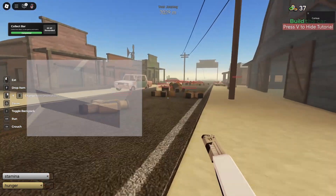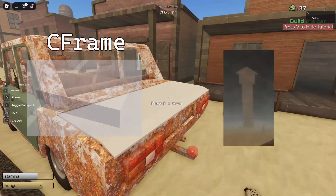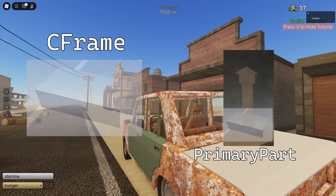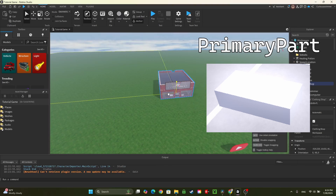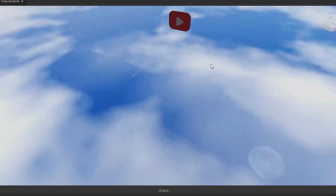How buildings are actually placed: the aforementioned invisible part has a position in the world known as a CFrame. Each building, which is kept in the server storage, also has an invisible part that is the primary part of that building, which also has a CFrame. What makes the primary part special is that when its CFrame is changed, the rest of the structure moves with it. So a script can just clone the building from the server storage to the workspace and place the primary part exactly where the invisible part on the map is. The workspace contains everything players can see.